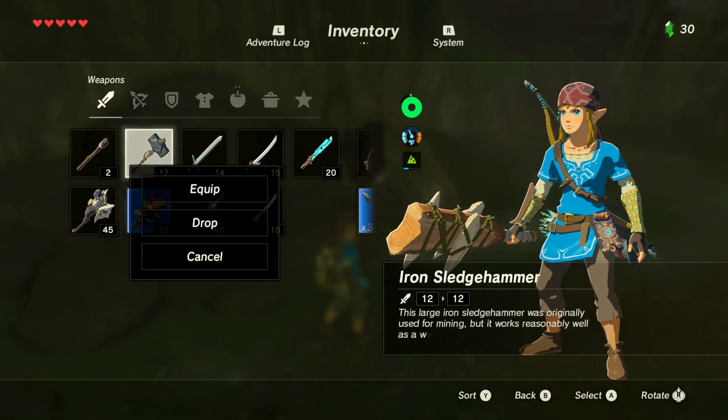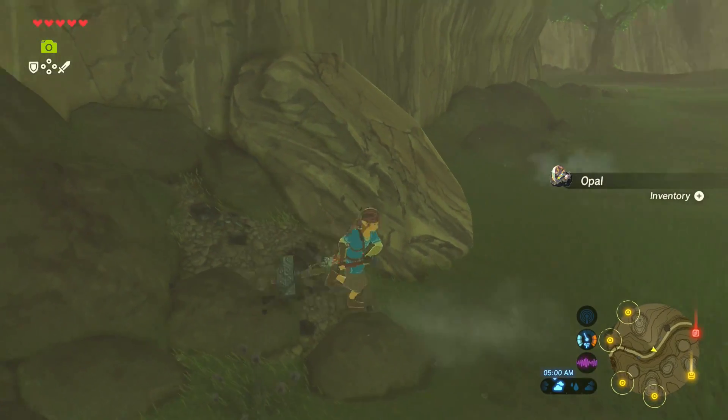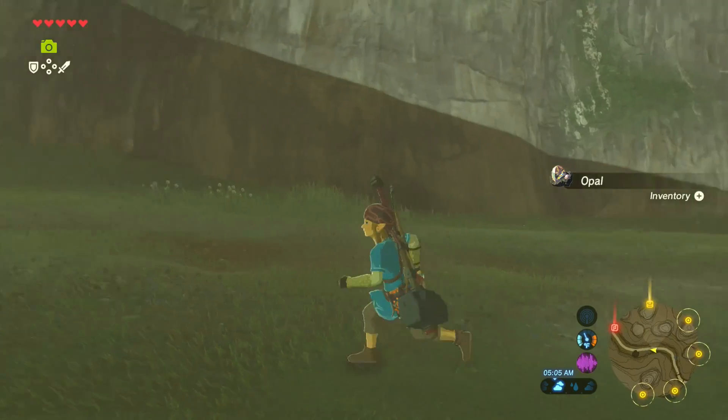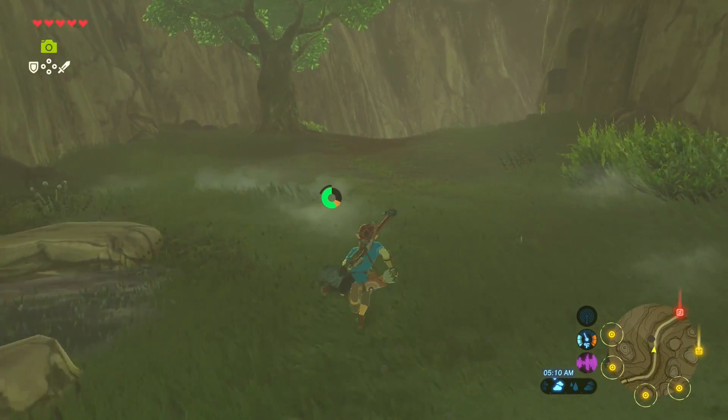There's also a rock here which you can use things like warhammers to break open, and you'll want to do this when you can. You get opals, you get flint. Mostly in the early game, flint is pretty useful because you can create fires with it. It lets you adjust the time of day and all that.